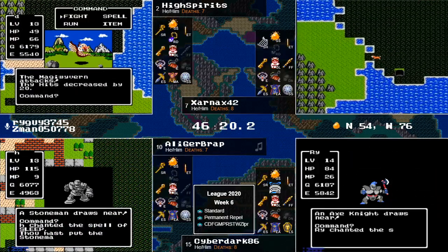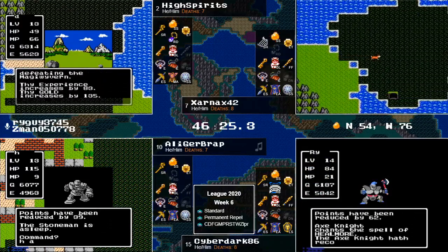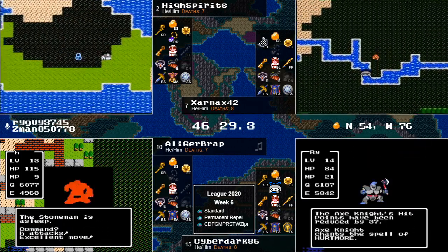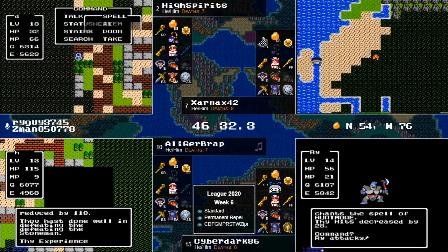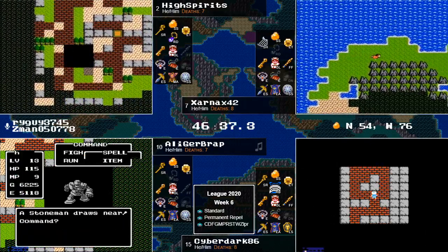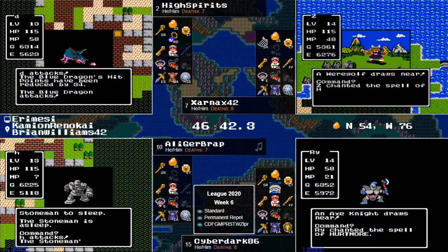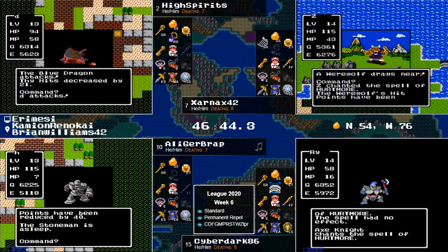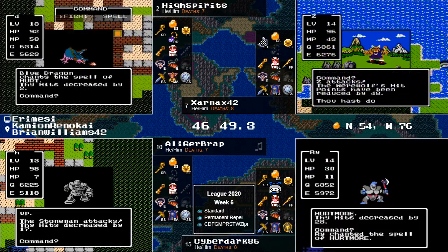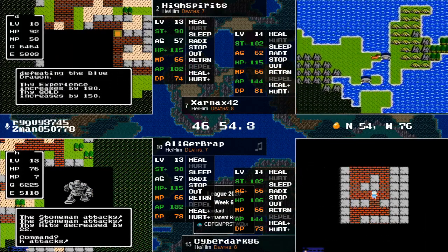Cyberdark right now clearly in the lead with Allie not too terribly far behind, and Zarnax — once Zarnax finds the Staff of Rain Cave, not far behind there. High Spirits needs to find Hawksness, and he just did. These things are all coming together real fast. High Spirits is about to get his armor, then he'll be in Grind and Go mode — he did see the Rainbow Drop cave, he didn't stop by the first time but did stop by and get it, so he'll have his armor and be ready to go. Zarnax does need to find the Harp Cave and he'll be ready.